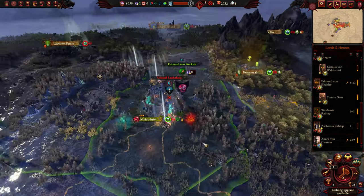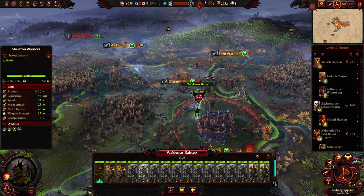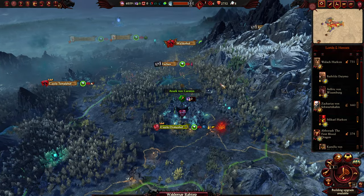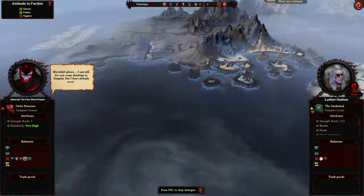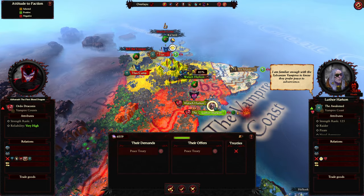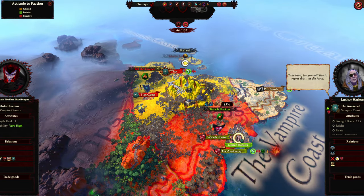Let's pop Anark out and into raiding stance. Balthazar Gelt won't be able to reach Nuln, so Waldemar can go out here. All you have is garbage chaff and we need metal — so all of you raid for a few turns and we'll get a massive nest egg of metal. We've reached the engagement threshold again, so we will be going for the hour-long episode — the offer still stands: 400 likes and 50 comments and the next episode will be an hour long. Luther Harken wants peace — he's not willing to pay us anything, so we'll farm some of his armies and destroy him later.